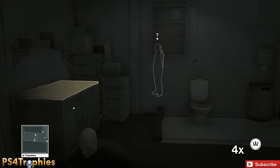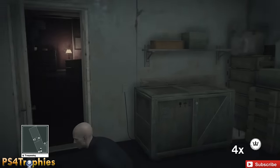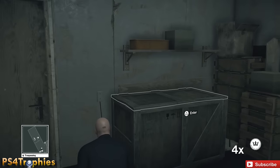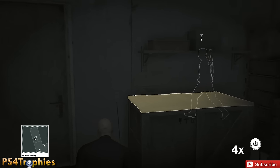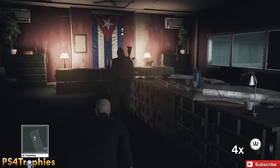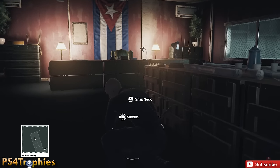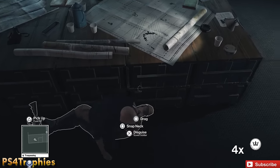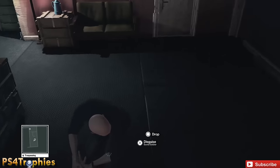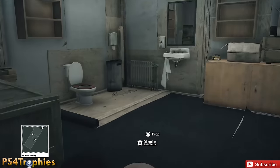Now I'm going to wait for him to go check out the noise I created, and when he's not looking I'll jump on his back, subdue him, and drag him into this little box. You've got to be quick because Jasper is going to walk in the room. I kind of screwed it up a little bit trying to hit the circle button to drag him — make sure you hit square to subdue and then quickly drag. I had a couple of seconds to spare.